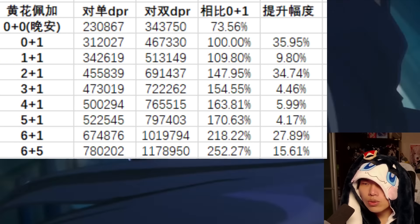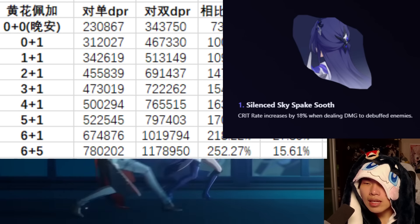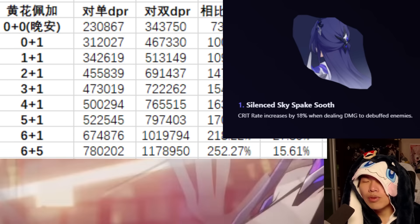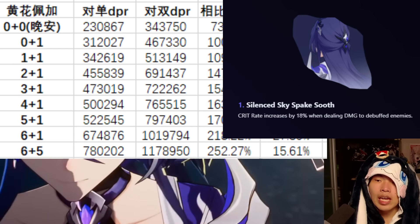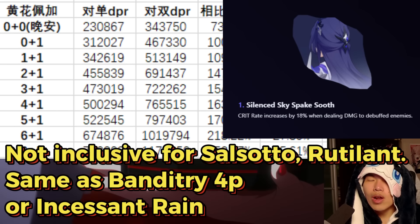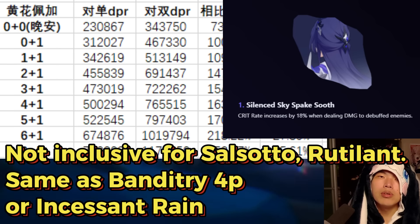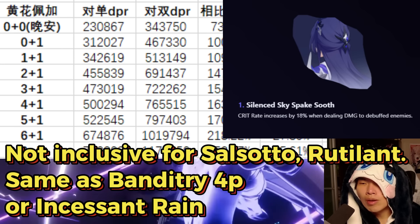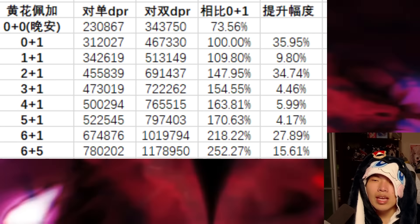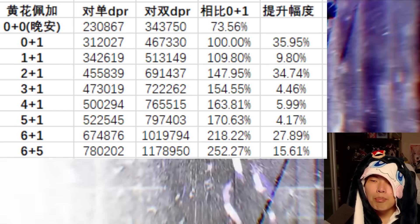Jumping into her Eidolons: E1 is basically a permanent 18% CRIT rate buff (or 36 CRIT value), since all enemies fought with Acheron should have debuffs at all times. Note this is not inclusive in Relic trigger conditions such as Sal Soto, Rutenant Arena, similar to Banditry's 4P set and Incessant Rain's CRIT rate buff. At the end of the day, E1 is roughly a 10% damage increase.